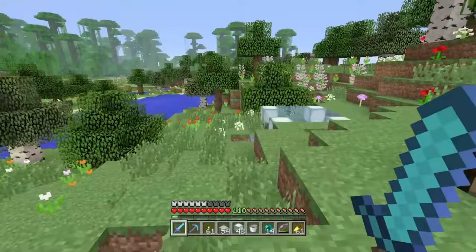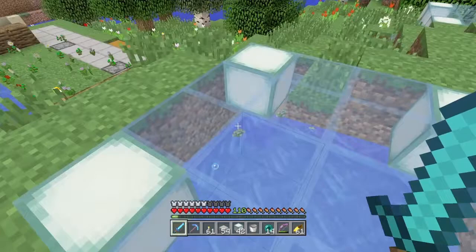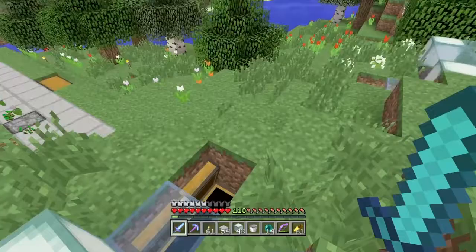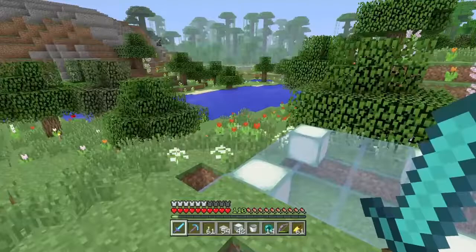Yep, there you go — although it is somewhat infrequent, it does generate those azure bluets along with a couple of red tulips. So you can see we got a bunch of azure bluets out of this one. In case we need light gray dye, that one's there. Then I got one over here because we needed the magenta colored ones.